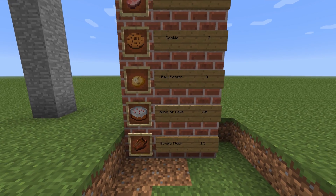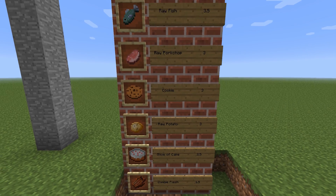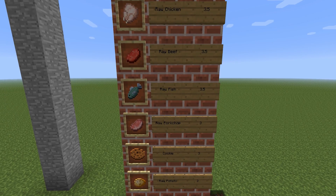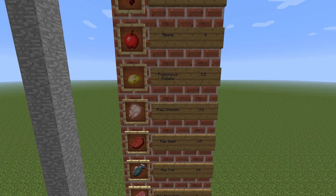Zombie flesh gives you 1.5. A slice of cake, so if you just right click it once, that's 2.5. A raw potato is 3, cookie is 3, raw pork chop is 3, raw fish is 3.5, raw beef is 3.5, raw chicken is 3.5, and a poisonous potato is 3.5.